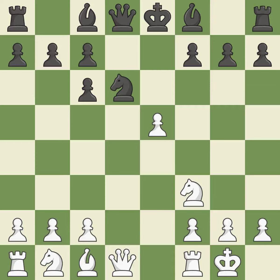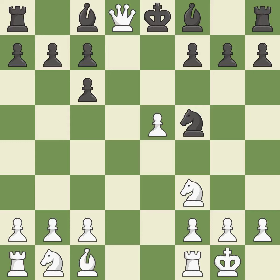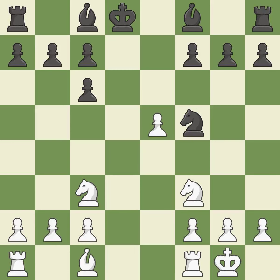Dxe5 captures the E5 pawn, attacks the knight on D6, and controls the F6 square. Nf5 moves the knight to an active square where it controls D4. Qxd8 trades queens and stops black from castling. Kxd8 recaptures the queen. Nc3 advances the knight into the center, controlling the D5 and E4 squares. Bd7 develops the light-squared bishop and opens the C8 square for the king.